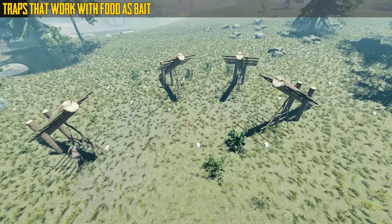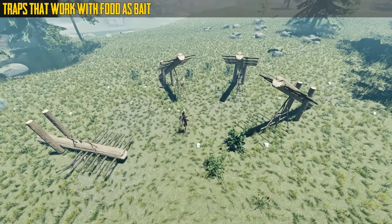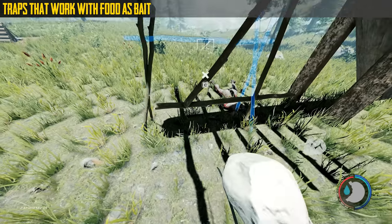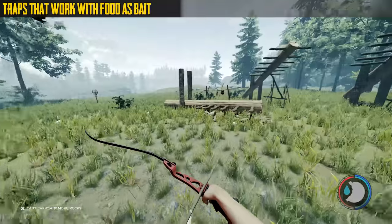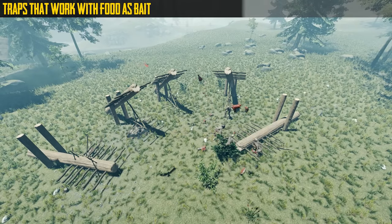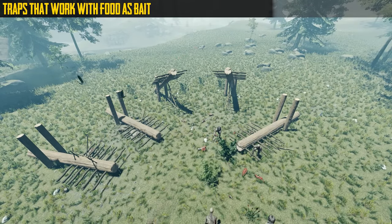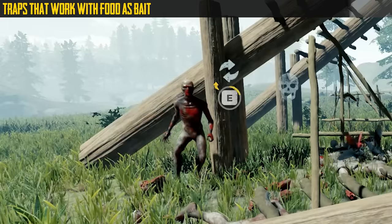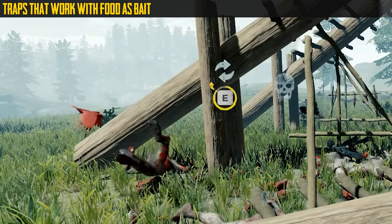The next thing I would like to see is traps that work with food. What I mean by that is a trap you can set using food — or put a deer carcass or a piece of meat — so cannibals run to it and get caught. You can kind of do it with drying racks if you place one under a dead fall trap; they will go for it, so it does somewhat work in the forest, but not well enough to actually use it.